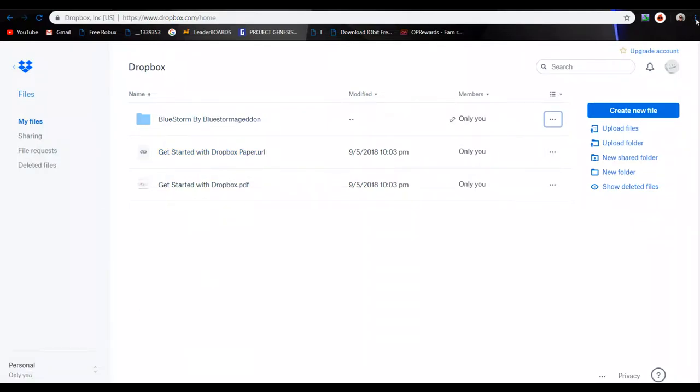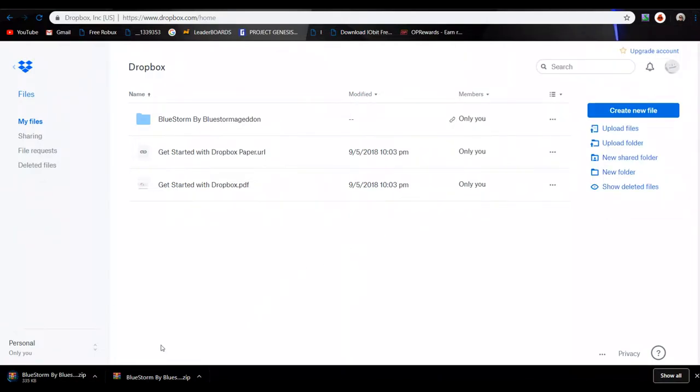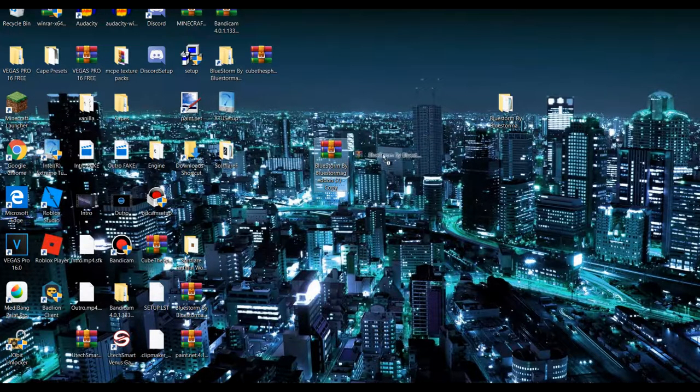After you download it, it should appear right here — or you can go right here, then go to Downloads right here. Seems like I already have this one downloaded. Once it's downloaded, you bring it to your screen like right here — I already have it right here, sorry I have a lot of stuff. There's my intro. So basically there's two ways to do this: one, you double click it.